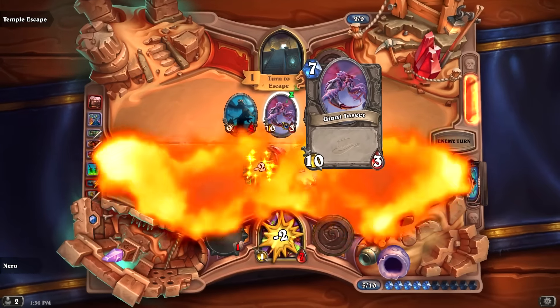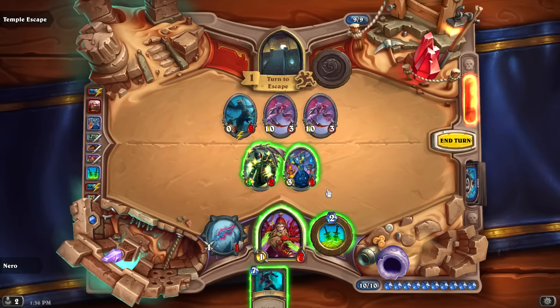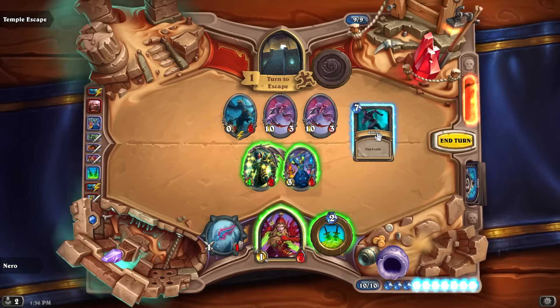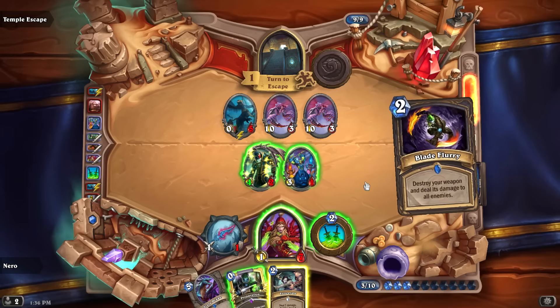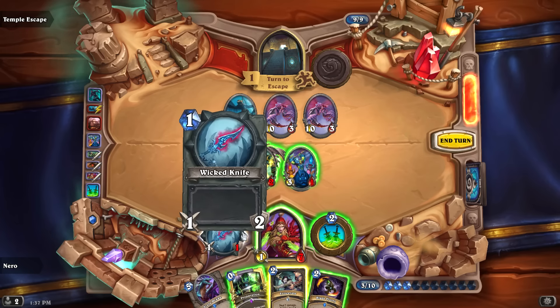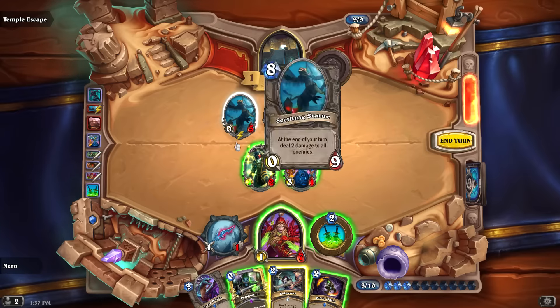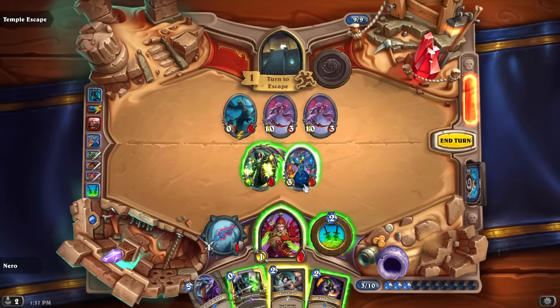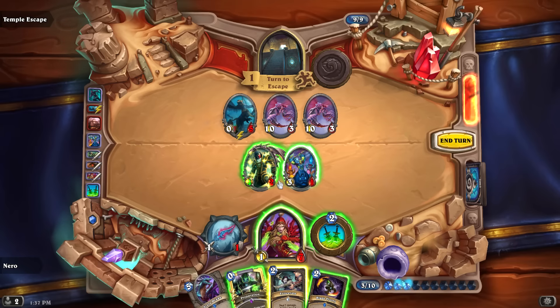Giant bugs — 10/3s! How am I supposed to deal with that? I'll Sprint and pray for a miracle. We have an Eviscerate — that's all we needed! I can prep into the Eviscerate. Run the 4/2 in, hit it with a backstab, trade into the other one, Eviscerate the remaining one, still have the 3/1 on board, then get a new weapon.